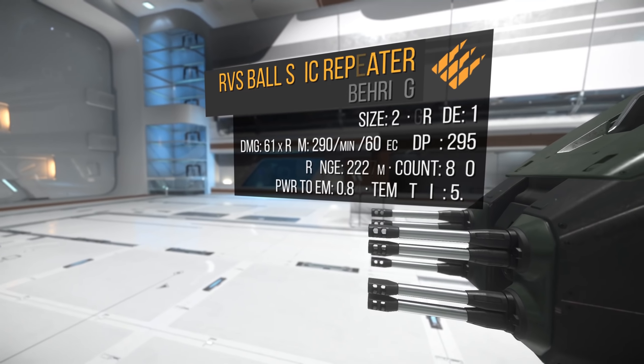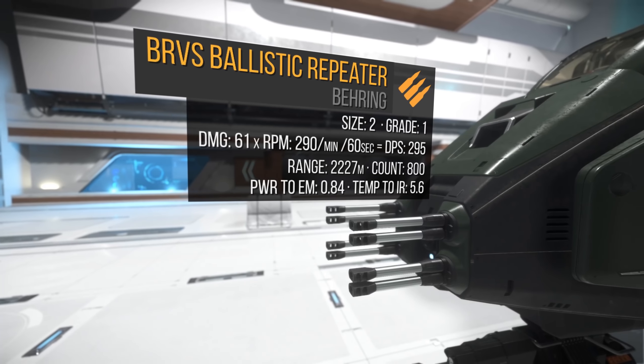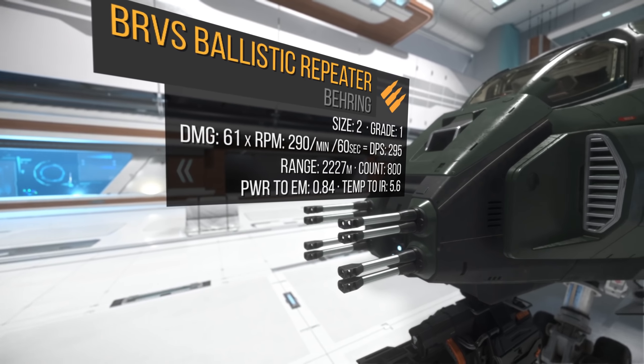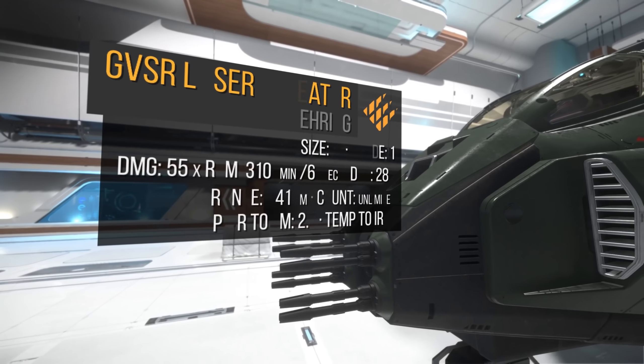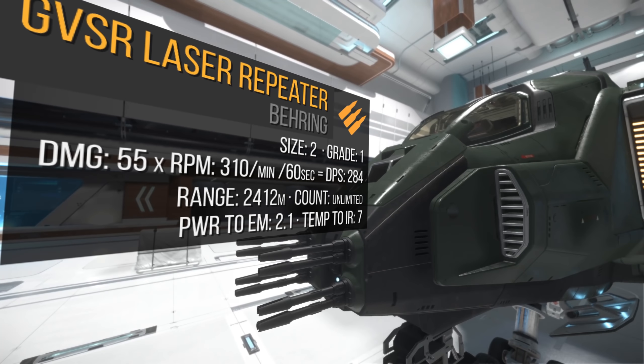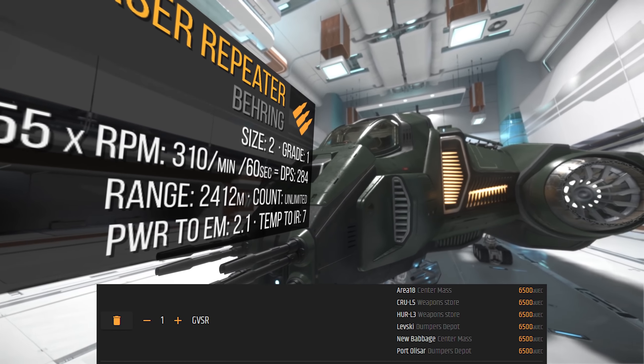Inside the nose we have 4 bespoke BVRS Ballistic Repeaters. One BVRS does 61 alpha damage times 290 RPM for a total of 295 DPS and a 2,200 meter range. I do recommend these for PvP, but for PvE I'll be adding laser repeaters to complement the Galardine. One GVSR does 55 alpha damage times 310 RPM for a total of 284 DPS and a 2,400 meter range. One GVSR will cost you around 6,500 aUEC and can be found at these locations.